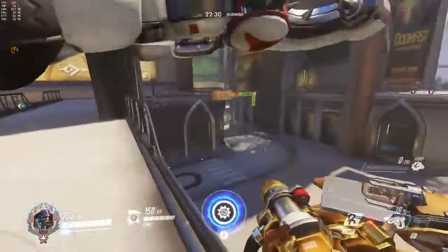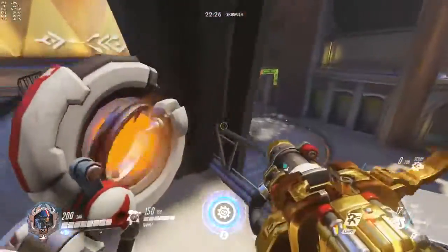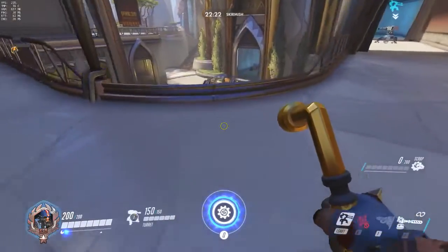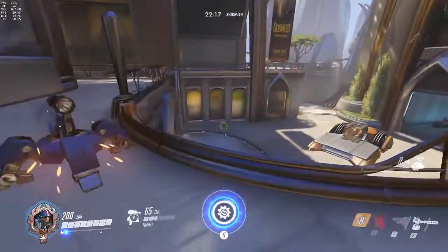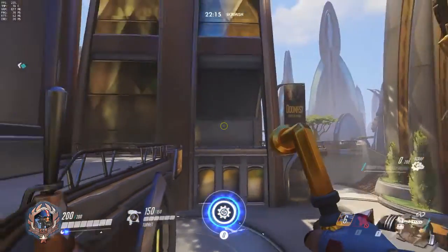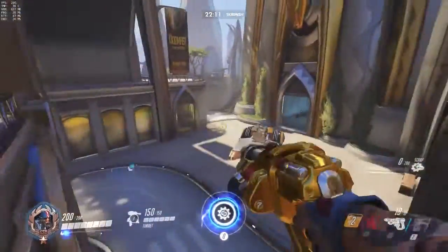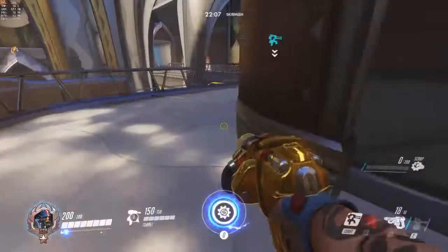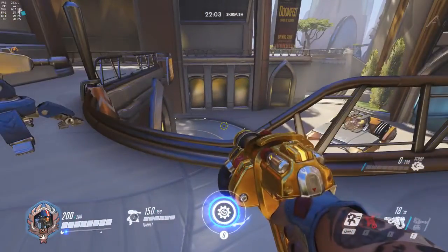What this gun loses to is peeking through main as well as peeking through long — it's very easy to spam, and that's pretty much the biggest problem with Torb: his stuff dies very easily to spam. You can also put it right here, which is more of a just mainly defending the point and defending top right. It doesn't do a great job of watching long and doesn't watch main in the slightest, so it's more of a playing-around-your-team kind of gun.